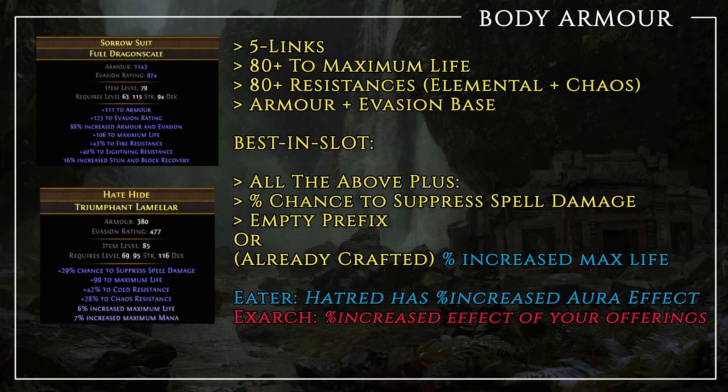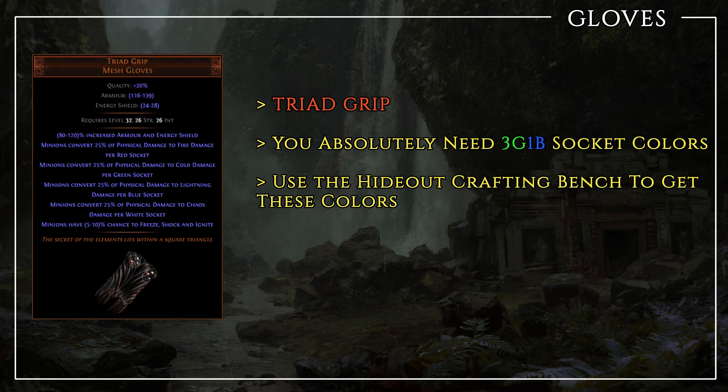For the body armour, at basic and mid-tier you're looking for 80+ flat life and 80+ elemental resistances on a hybrid armour plus evasion base. For best-in-slot add as much spell suppression as you can — this mod can roll up to 34% on body armour. If possible, trade some elemental resistances for chaos resistance as long as you remain capped. Ideally you also want an empty prefix where you can craft up to 8% increased max life using your hideout crafting bench. Once you have a good base, get it to 6 sockets and 5 links, then craft its eldritch implicits. For the Eater of the Worlds you want 'Hatred has increased aura effect,' while for the Exarch the best DPS mod is 'increased effect of non-curse auras from your skills.' In the defensive variant, 'increased effect of offerings' is the better choice as it boosts the amount of block you get from Bone Offering.